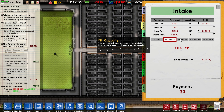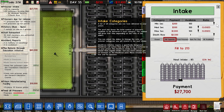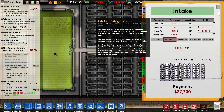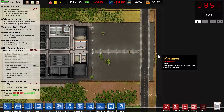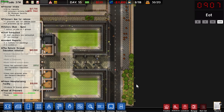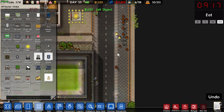Let's have a look at intake. Let's fill the capacity, turn off medium security. We'll bring in some death row and we'll bring in 85 minimum security prisoners. It will give me $27,700, which is kind of crazy. And that is going to be in 22 hours — we can absolutely manage that.